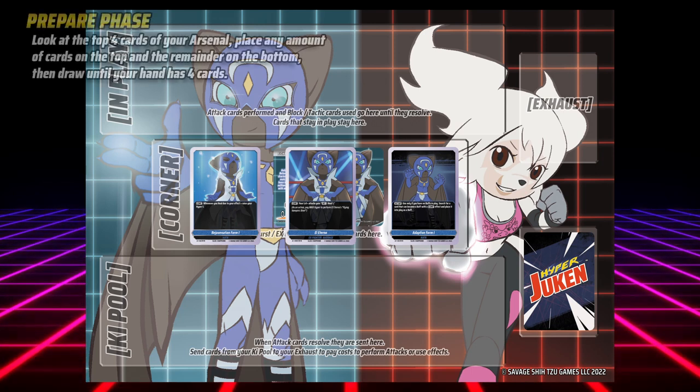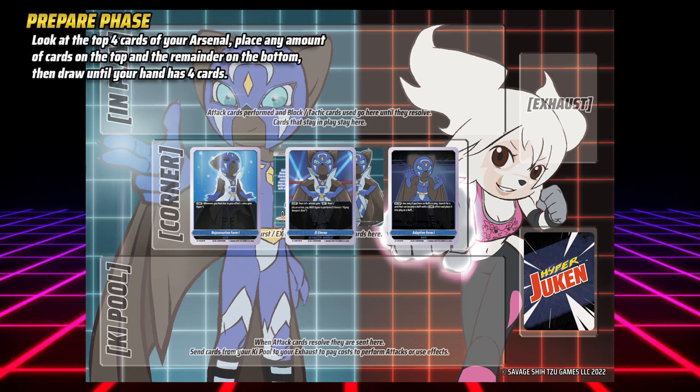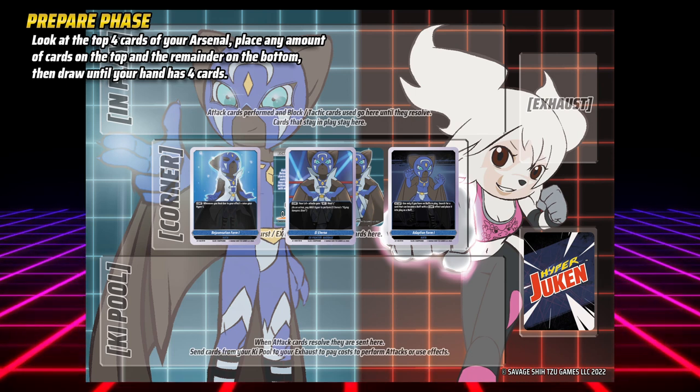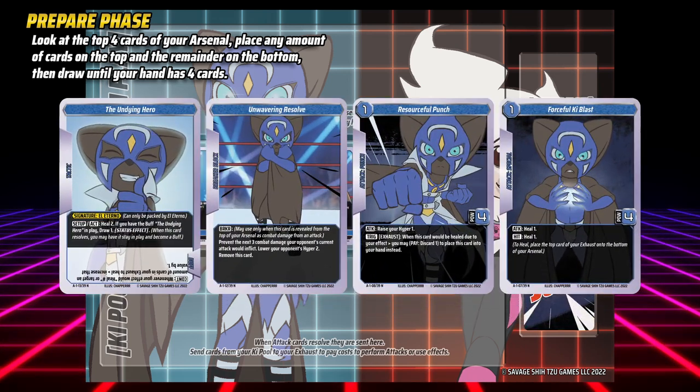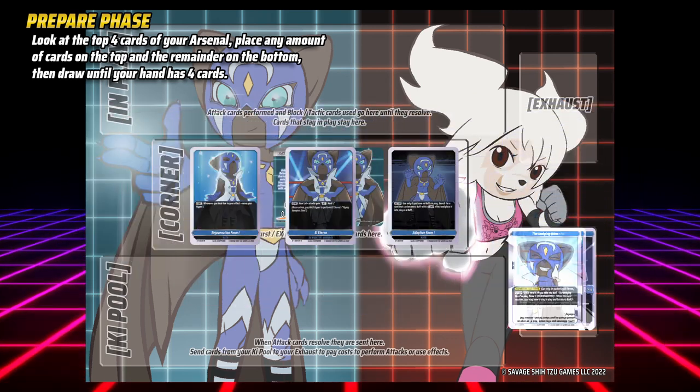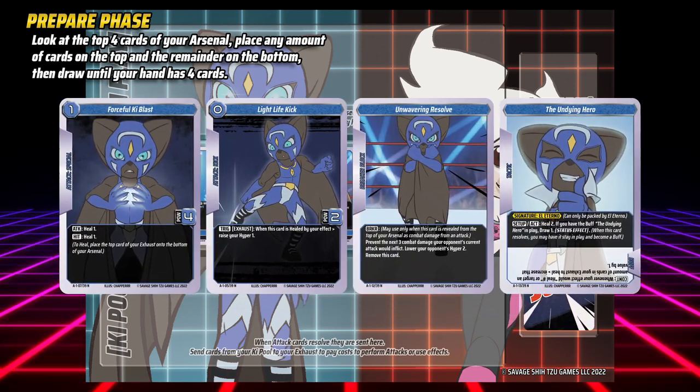A turn of Hyperduken starts with the turn player entering their prepare phase. At the start of your prepare phase, look at the top four cards of your arsenal, then place any amount of those cards on the bottom of your arsenal and the rest on the top. Now draw cards until your hand has exactly four cards.